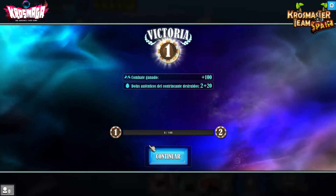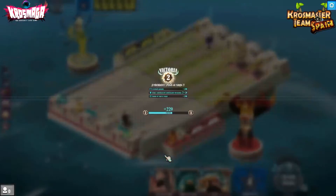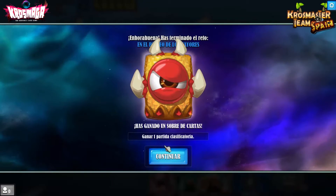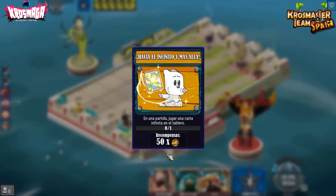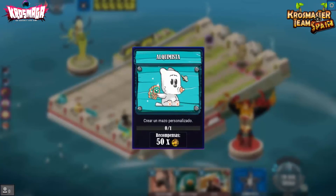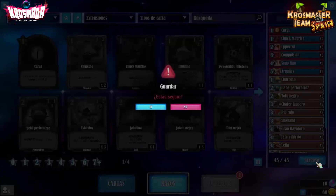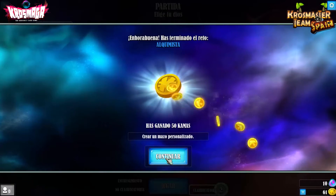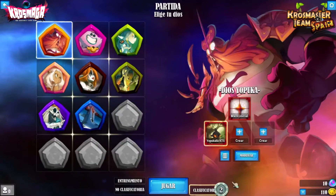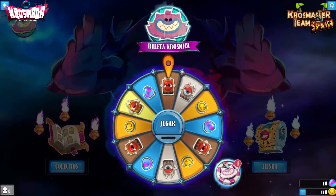Dofus auténticos +2, bonus de rango, aquí vamos subiendo de nivel por así decirlo. En esta partida hemos terminado el reto, así que hemos conseguido un sobre. El siguiente desafío es jugar una carta infinita en el tablero, esto ya es más complicado. Vamos a explicaros también la ruleta crósmica, que es otra de las cosas que hay en el juego. Cada día nos dan una ficha y nos puede salir algo: camas, sobres... Vamos a jugar. Hemos ganado 5 de esencia.